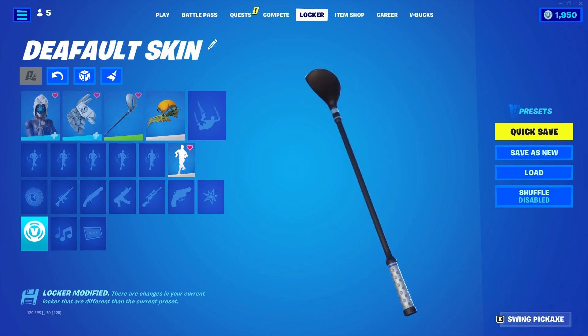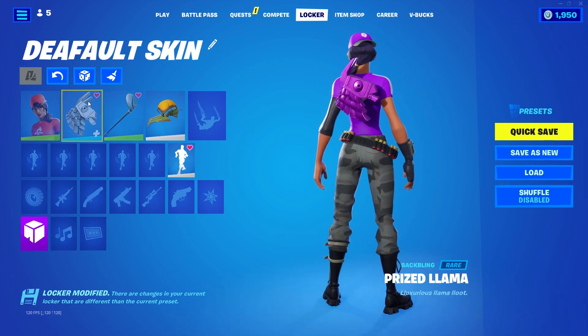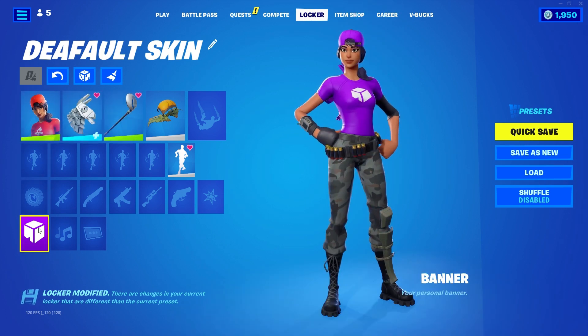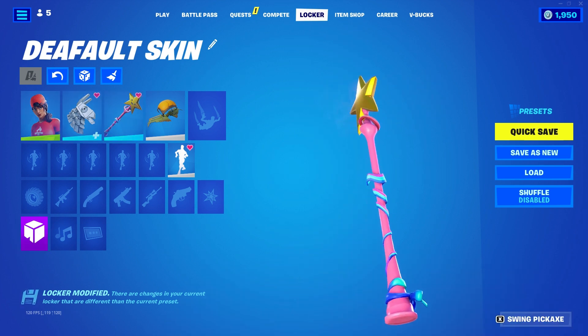For the blue style, you want to put on Focus and pair her with the Driver pickaxe. For the purple llama, you want to pair her with Banner Trooper, or any of the banner customizable skins, and put on a magenta style with whatever logo you want.